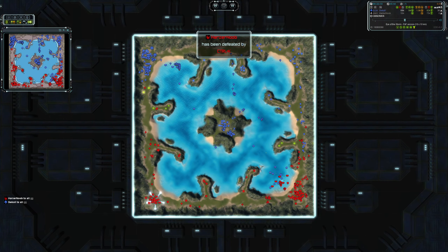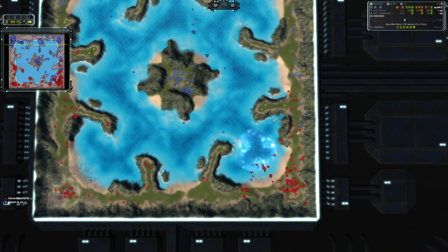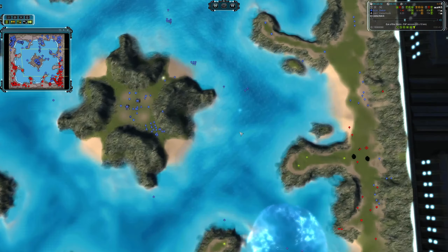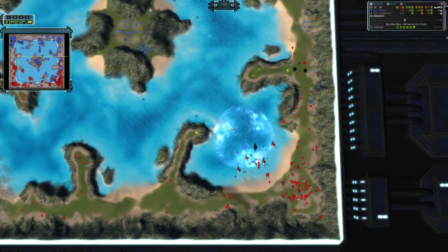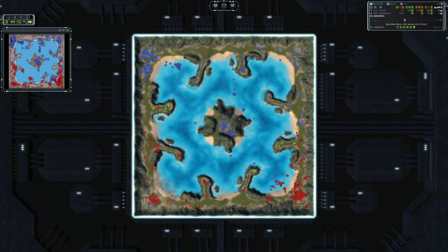HasANoob calls it and quits. Good game. It was literally a couple of drops here and there that got HasANoob overwhelmed with the APM, and then the severe delay in getting reclaim. If he'd gotten in there three or four minutes earlier he'd have had the eco to repel this battle, won it, and had even more eco — the game would have been very different. Okay, take care, bye.